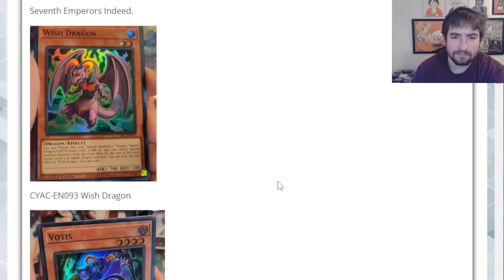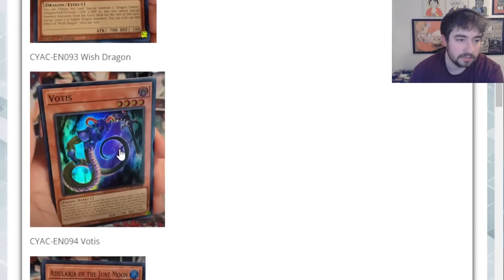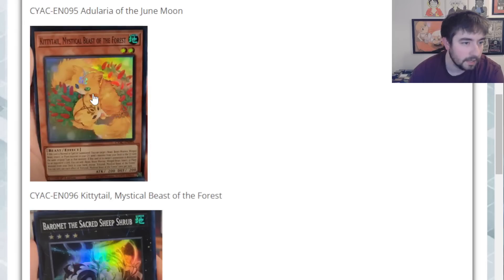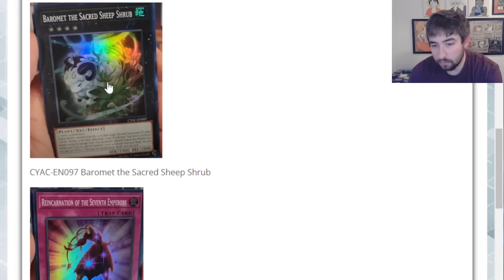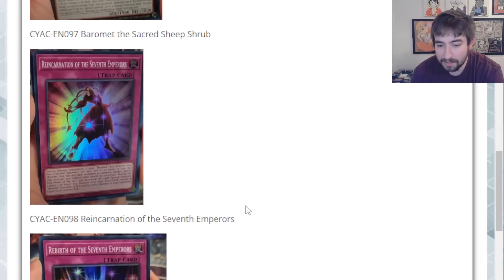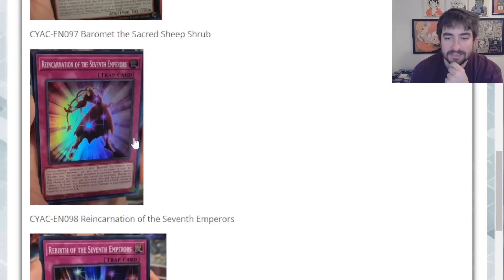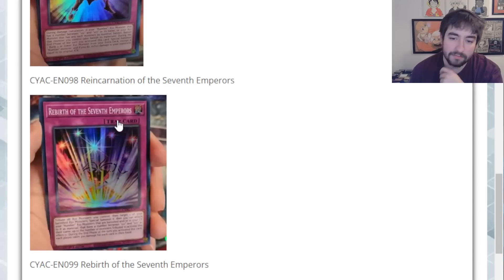We've got these cards. These cards have already been covered on the channel — they're nothing too crazy, just mostly jump promos ported over in this set. This is Wish Dragon, I think it summons tokens. This is Votus — I don't remember what he does. Adelaria of the June Moon — she's an interesting little extender spellcaster. Kitty Tail, Mystical Beast of the Forest — actually not a terrible card. Baromet, the Sacred Sheep Shrub. And then Reincarnation of the Seventh Emperors and Rebirth of the Seventh Emperors — just Xyz support cards there.